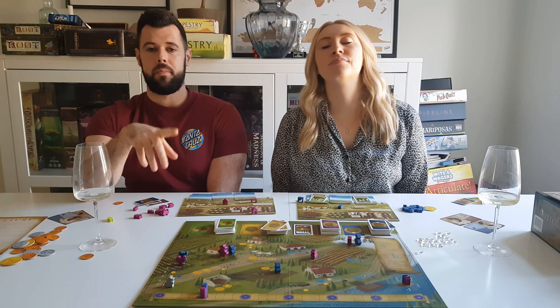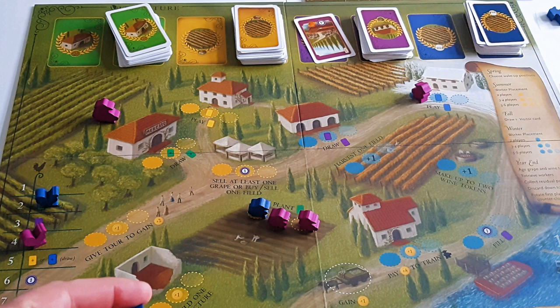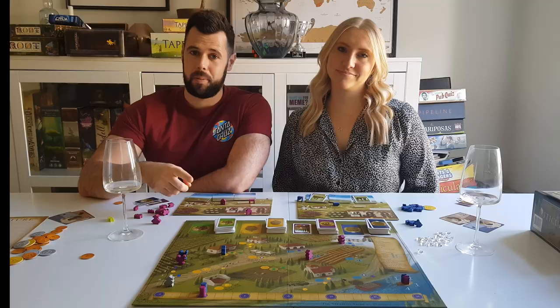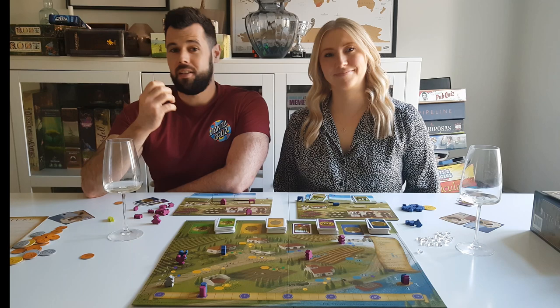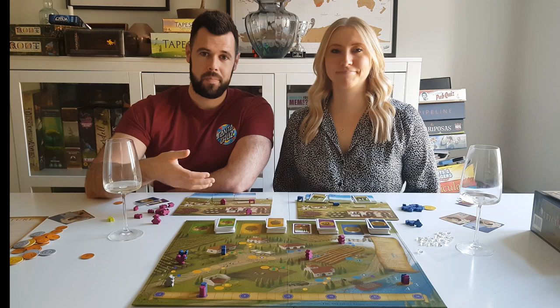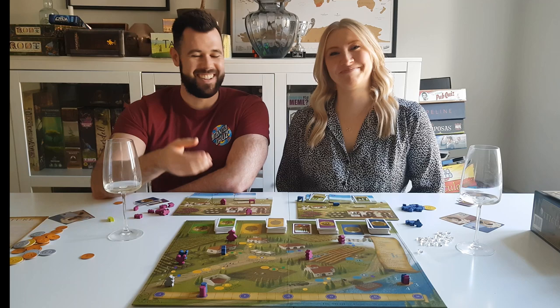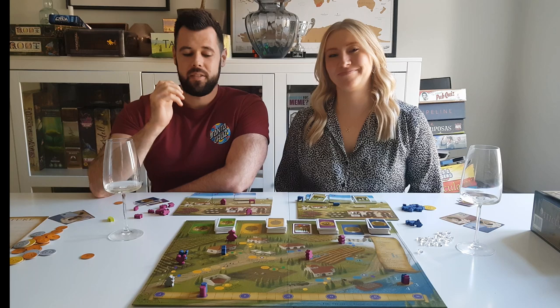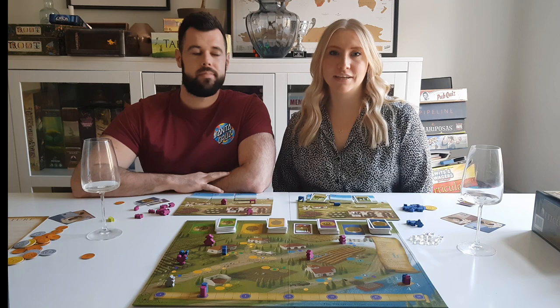Summer and winter are the seasons where worker placement takes place, and you've got to think carefully about which worker to use for what, because you only get your workers back at the end of the year — workers used in summer won't be available in winter. Viticulture is the less friendly kind of worker placement game with limited spaces, so if you're sixth in turn order and want to plant a vine early on, good luck. One really great design element is the Grande workers, which let you take an action already filled by other players. You only get one, so they both alleviate the frustration of being blocked and give you tactical options to consider.